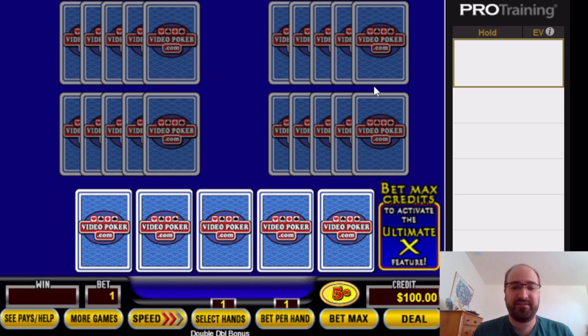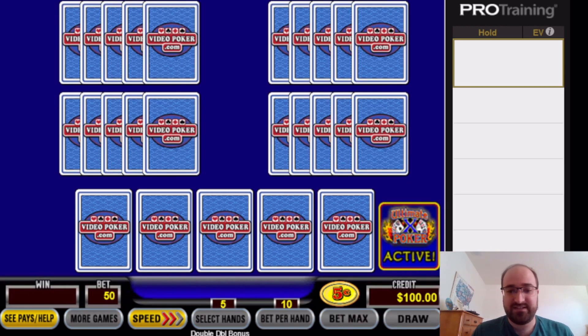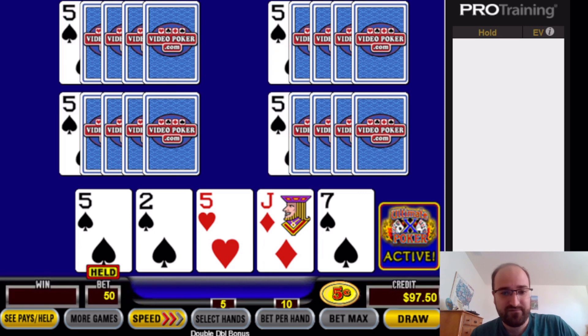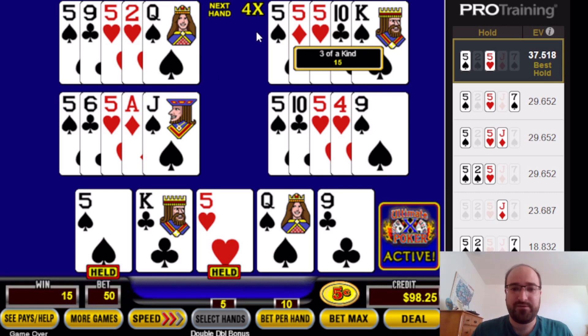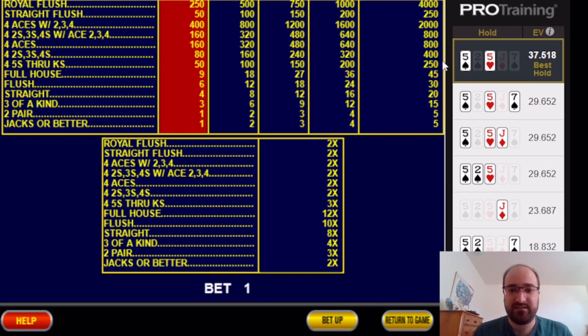For those of you who have not played Ultimate X before, you will have to bet 10 credits per hand instead of the usual five to activate the feature. Here I've got a pair of fives, we'll go ahead and hold them. On this hand we've got three of a kind, and any winning hand will grant you a multiplier for the next hand. Three of a kind gives you a 4x multiplier.